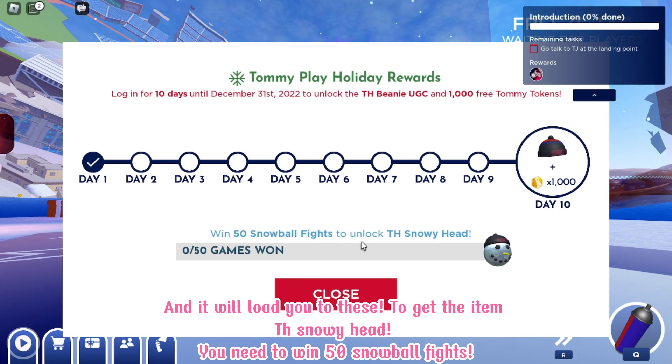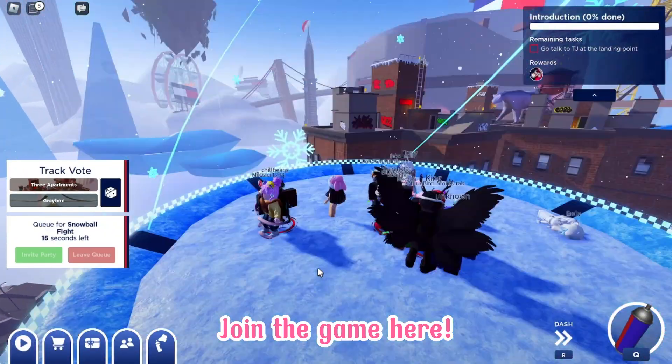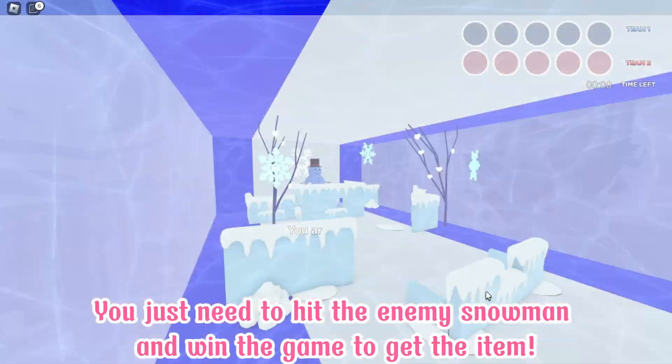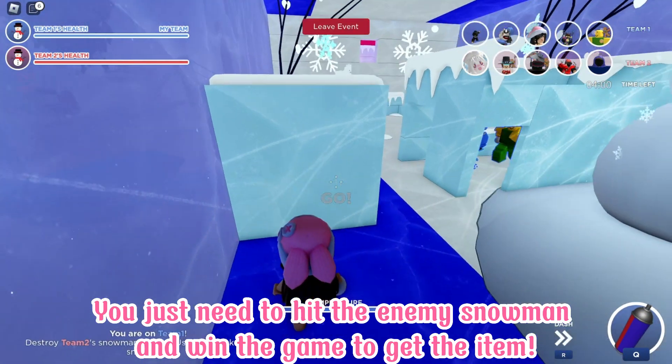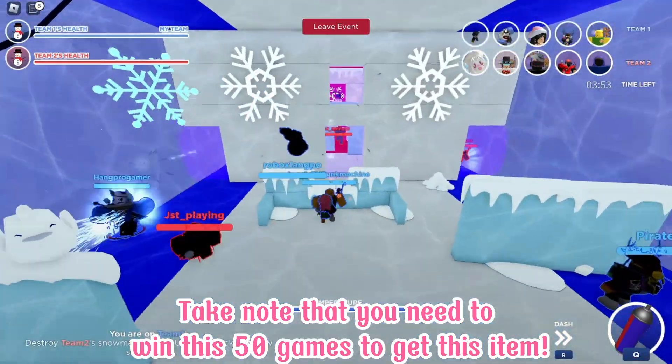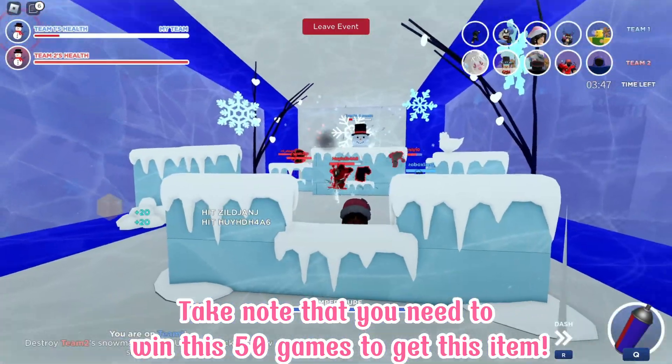To get the item Snow Ahead, you need to win 50 snowball fights. Join the game here. You just need to hit the enemy snowman and win the game to get the item. Take note that you need to win 50 games to get this item.